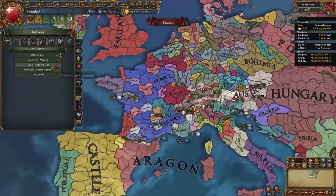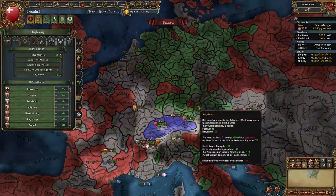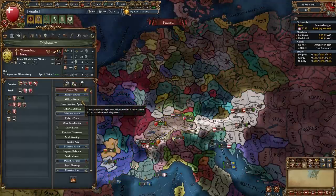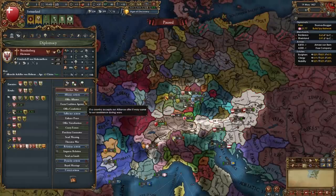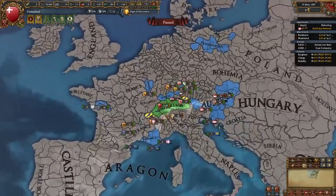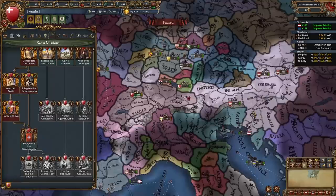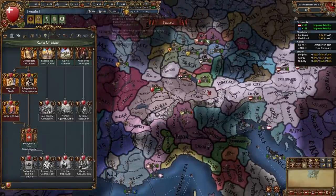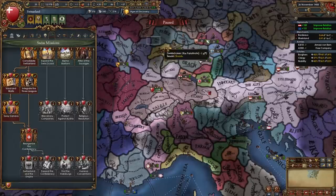At this point you can find some other allies — whoever you think is strongest and closest to you. In my case I'm going to ally Württemberg since they're close, and Brandenburg since they look stable and are allied to Austria. I'm currently allied to Austria, Provence, Württemberg, and Brandenburg. We are also going to be focusing on getting our stability up to two and republican tradition up to 90 to unlock a mission that gives us permanent claims on several provinces.